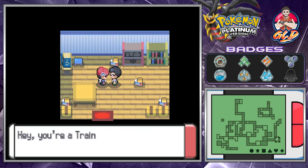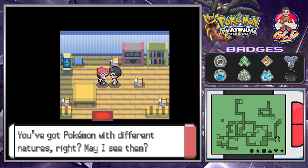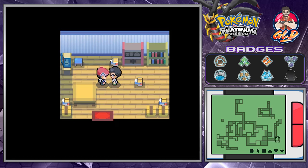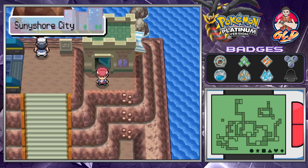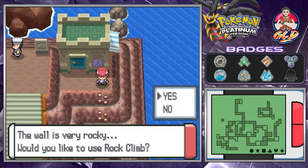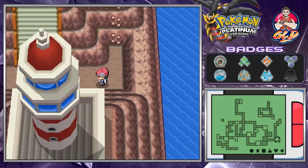The Poketch developer asks if we have Pokemon with different natures so he can see them. I'm not going to do that right now, so let's go ahead and find the gym leader.